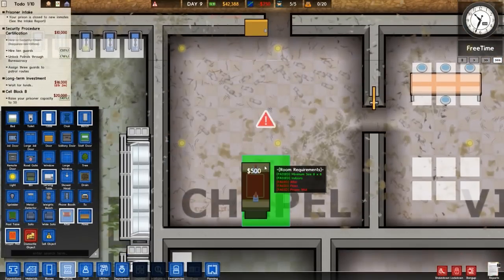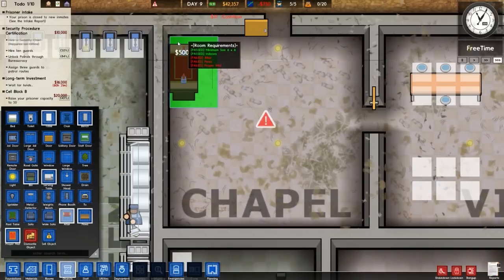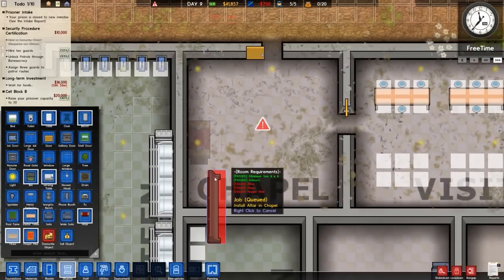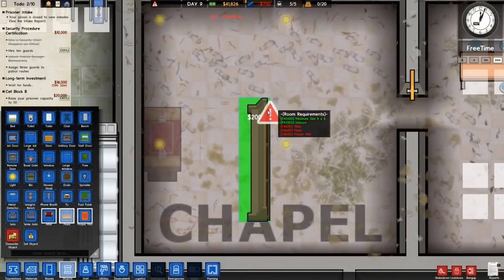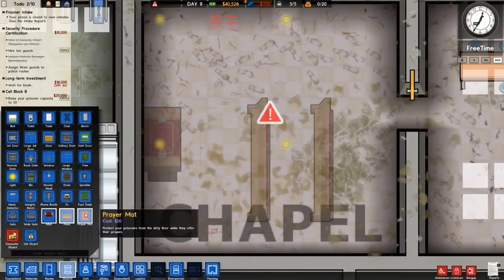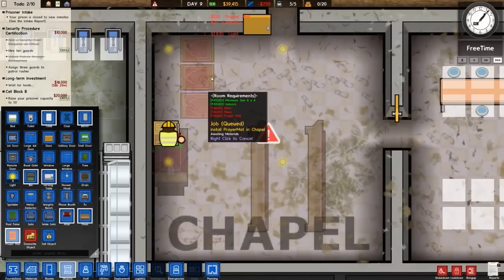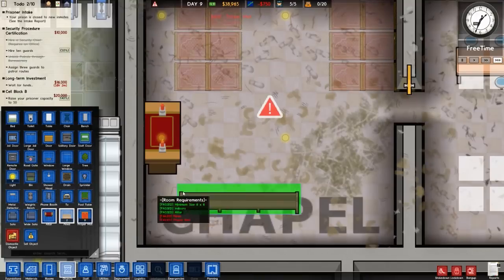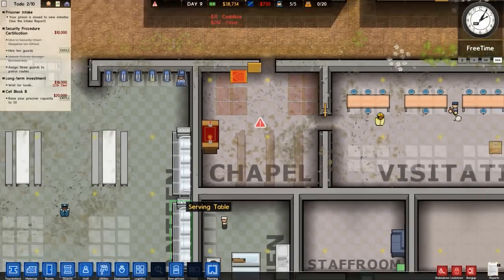I'm going to objects and then to altar — I'll put an altar in the chapel. I always make these rooms functional rather than looking good. We'll put the altar in the corner there. We also need some pews — just benches at the back, two of them. Then we need some prayer mats which we can place at the back. Actually, cancelling those two pews because they're a bit dodgy — we'll put one, two, three there. That's better.